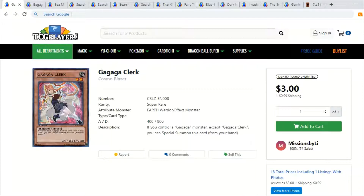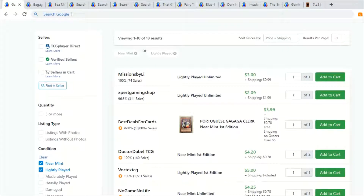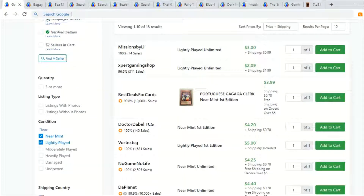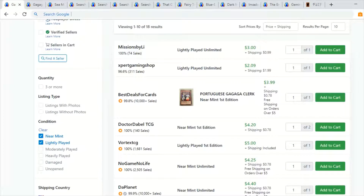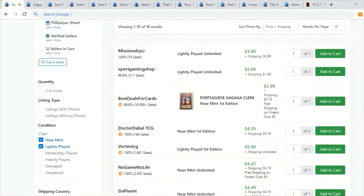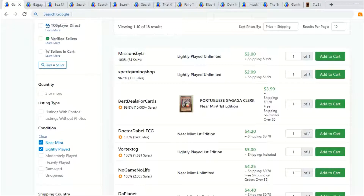Starting out with Gaga Clerk — I've talked about this card a few times a while ago. This card has been increasing in price as of late, mostly for the first edition. Even the unlimited is a couple dollars. This card is completely unplayable as far as gameplay goes, but its artwork is fantastic with a really cute anime style. It is a solo single print super rare from Cosmo Blazer, which explains why there's so little on the market.